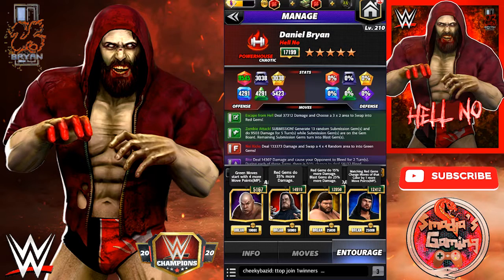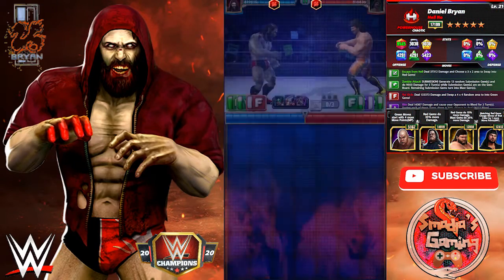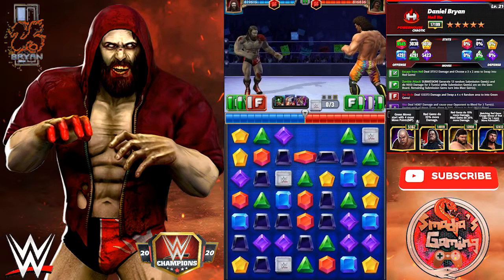And of course the finisher — the No Kicks — deals 133,373 damage and swaps a 4x4 random area into green gems. Entourage for this build: my green MP trainer George Steele, I also have The Phenom — red gems do 35% more damage. Typhoon as a coach — red gems also do 15% more damage, and blast gems do 25% more damage. And X-Pac — matching red gems charge moves of that color by one more move point.